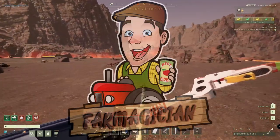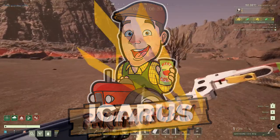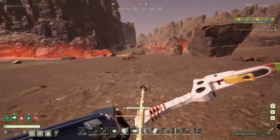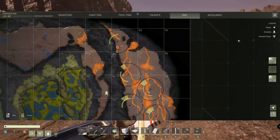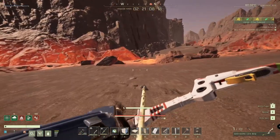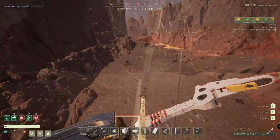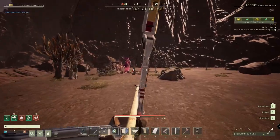Hello everybody and welcome back. We are going to quickly show you how to harvest the red exotic trees. There are two types of red exotic — trees and plants — and we are doing the trees today. I have done a few scans on the map and located where there is a tree, so we're going to quickly go and do that. We do have one of the red exotic trees over here.